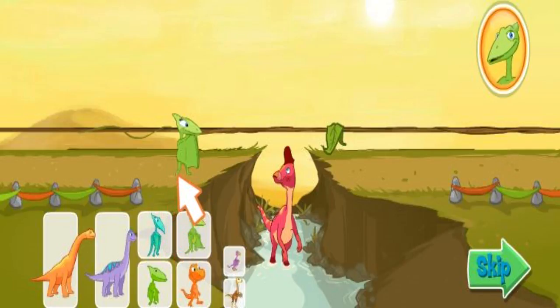Click on your dinosaurs to add them to the rope. Click on them again to take them off the rope. The most dinosaurs you can add to the rope is four. Add dinosaurs to the rope until the weight of your team equals the weight of the other team.